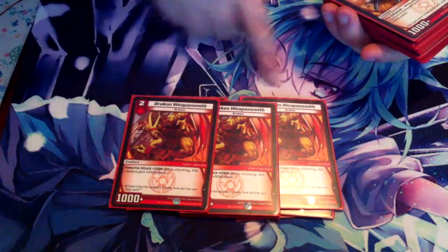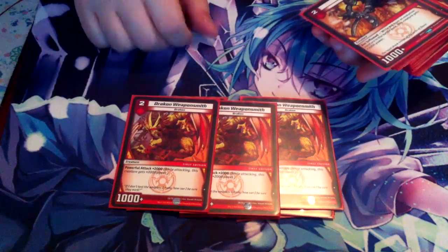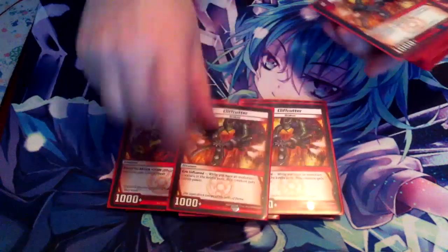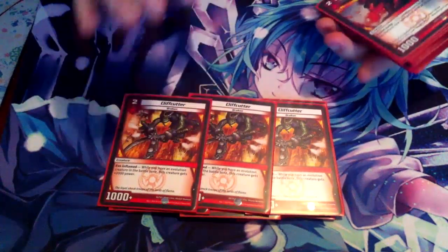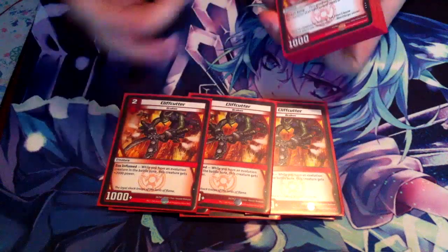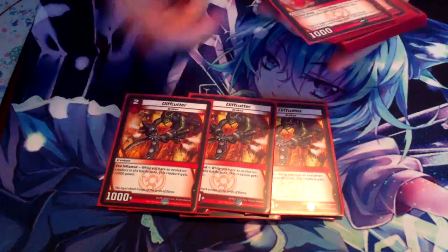For turn two, we got three Drakon Weaponsmiths — this is pretty much the best Drakon bait by far, it's really good. And we also got three Cliff Cutters, which works really well in this deck because we got six Evos, so it happens a lot that this ends up being a 3,000 power creature, which is really great.